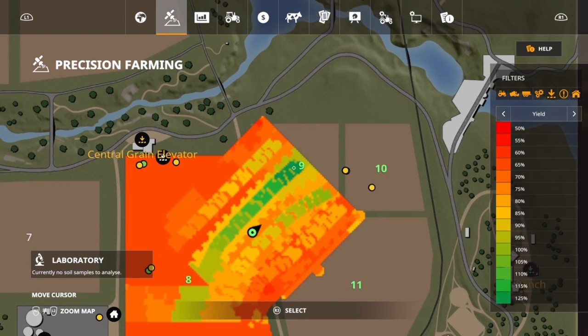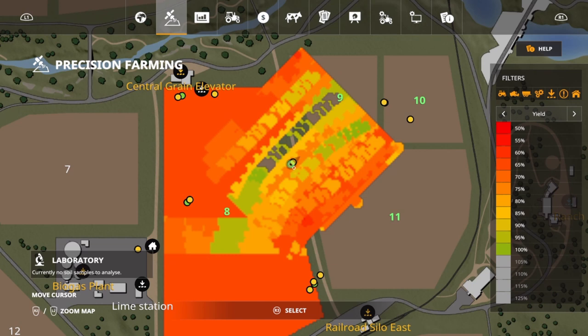At 125%, that is going to be for our 200 and our 180 kilograms per hectare. Next, at 115%, that's going to be for 160 and 140 kilograms per hectare. At 110%, we're going to have it only for 120 kilograms per hectare. At 105%, you can see that 100 and 80 kilograms per hectare are going to be good there. At 100%, it's only going to be 60 kilograms per hectare. Next is 95%, and that's going to be everything else — so 40, 20, and zero are all going to get us 95%.